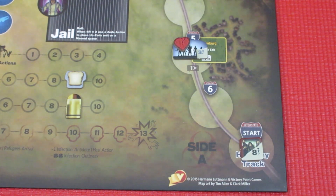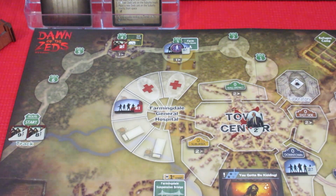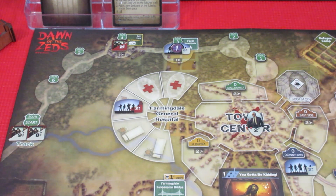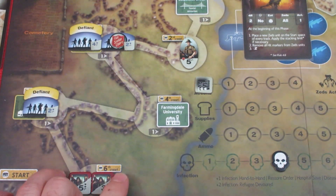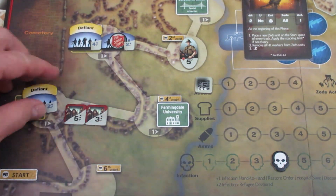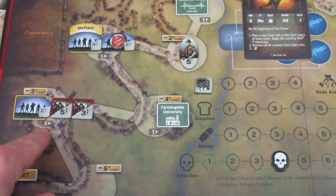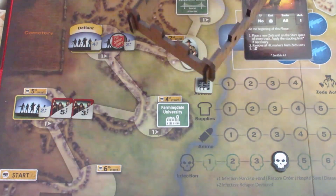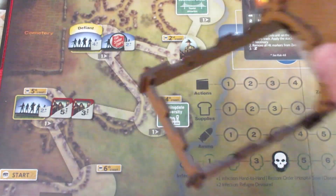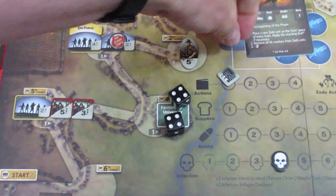This is going to be pretty tough. The only Zed unit that has any damage on it has the damage markers removed. Now all tracks move. Let's start down on the suburb track — we are in for some pain because we have an eight mob moving right in here. Of course the Defiant marker is going to come right off those guys. They are a three-time advantage, but we do get a one shift, so it's going to be a double advantage for the Zeds.